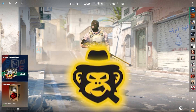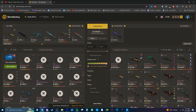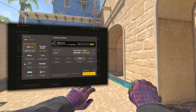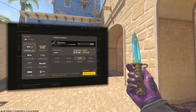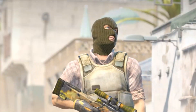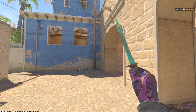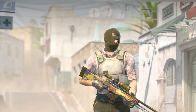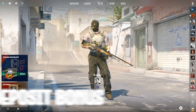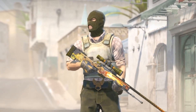This video is sponsored by Skins Monkey. If you've been looking to trade out your old boring skins for new ones, Skins Monkey is the place. By clicking the link in the description, you'll get a 35% deposit bonus when depositing with cash and crypto, and up to a free $5 bonus on your first trade. Skins Monkey also has a freebies tab where they run 24/7 giveaways that are completely free to join. So be sure to get that free $5 and 35% deposit bonus with the link at the top of the description.